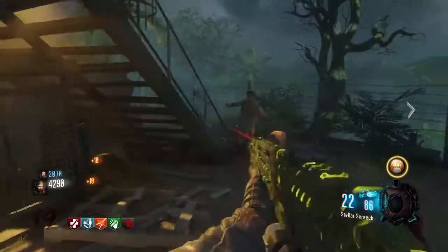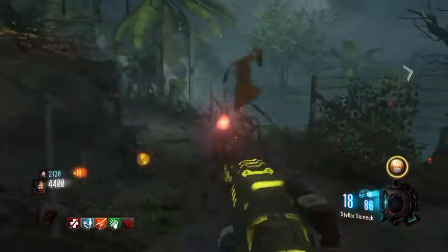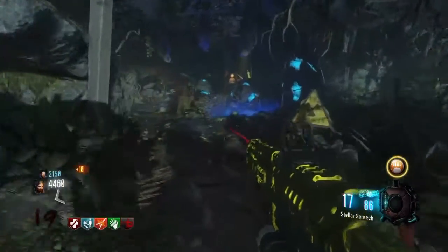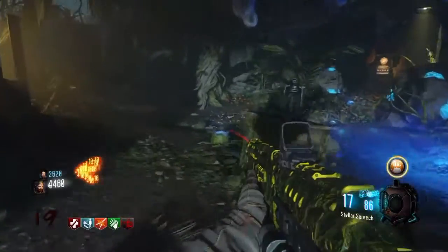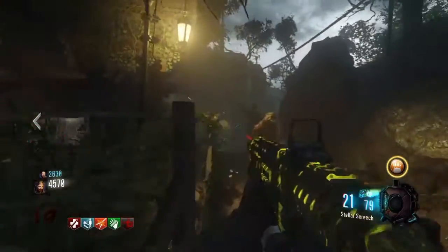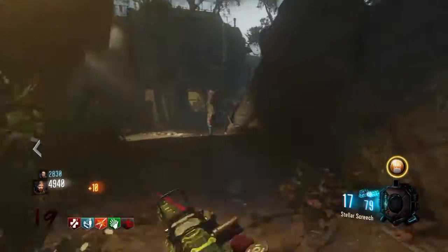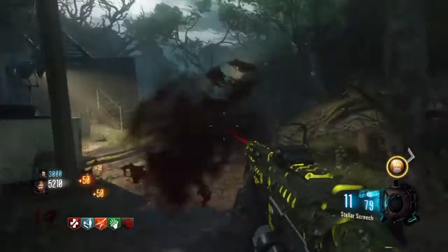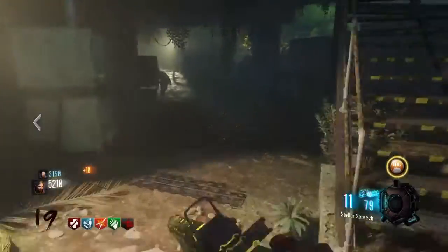The way this glitch works is when you obtain Unquenchable, it opens up all the extra perk slots from the four that you already have — the extra five slots open up with that Unquenchable. Because of this, you can obtain the free perk, Widow's Wine, without using your Unquenchable, because it's free.